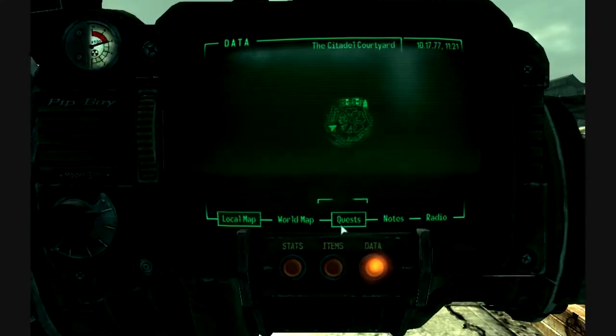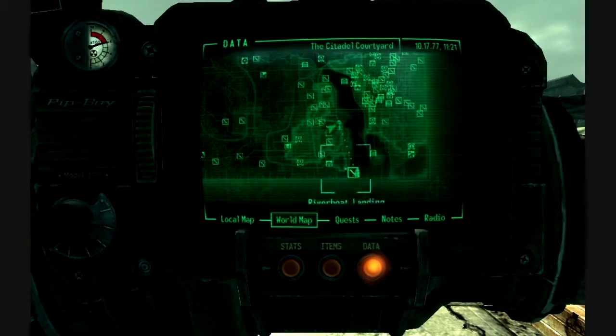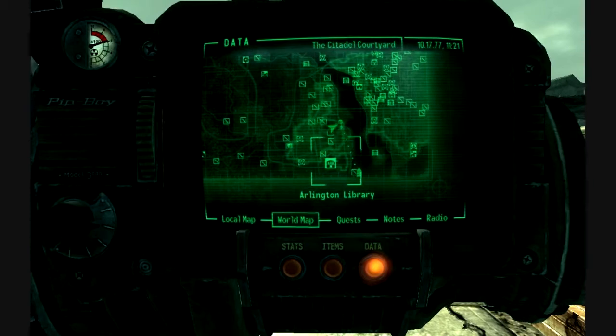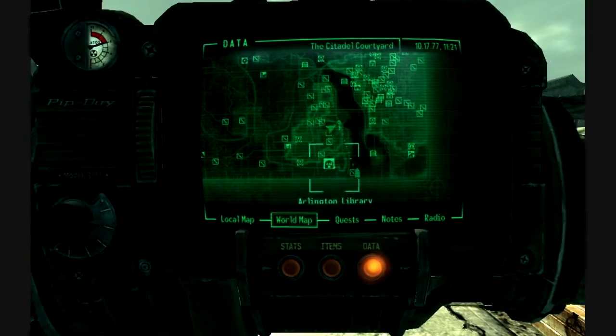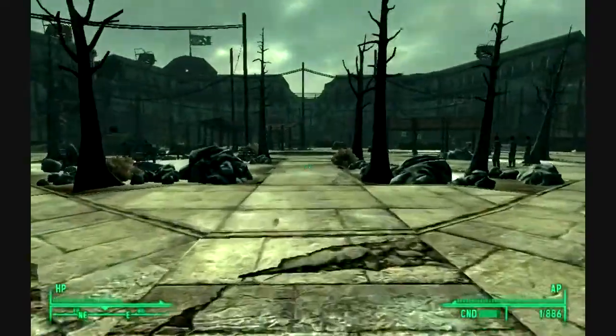Let's make sure that we have our quest set to it. Yes, we do indeed. Let's look at the world map. Riverboat Landing. I guess we can walk there from Arlington. Yeah, I guess we can.